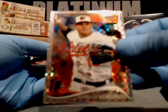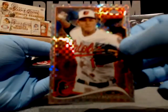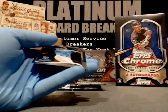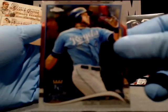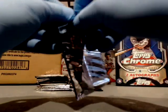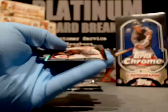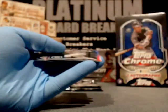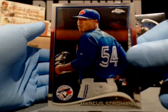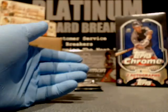Joey Votto, Reds. X-Fractor for Machado, Baltimore Orioles — I want to see something crazy. David Holmberg, Reds. And Alex Gordon, Royals. Brandon Moss, Athletics. Aroldis Chapman, Cincinnati Reds. Brad Miller, Mariners. And Marcus Stroman for the Blue Jays.